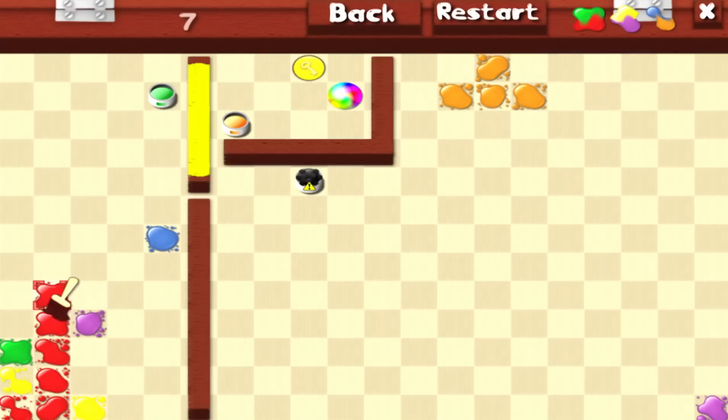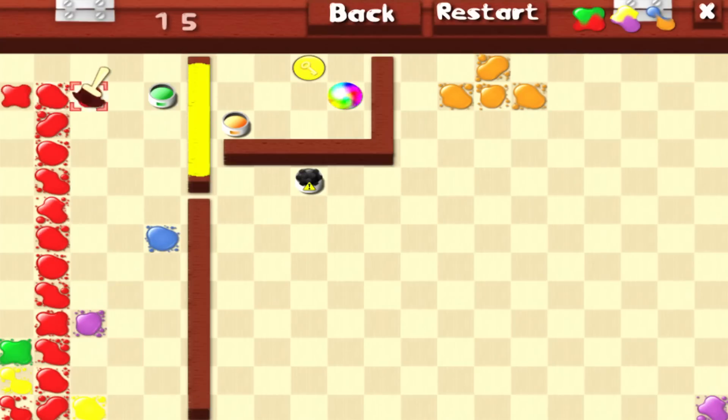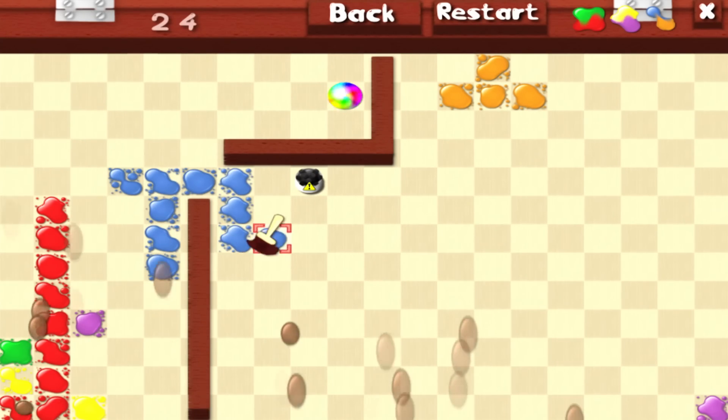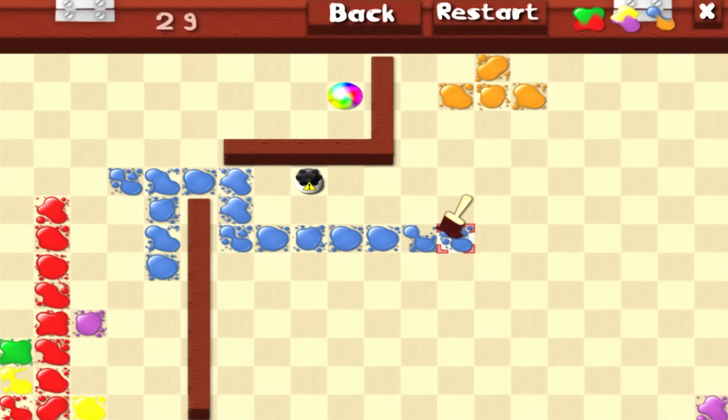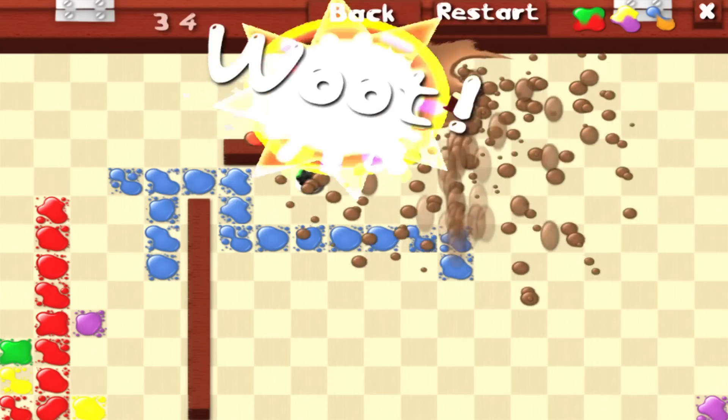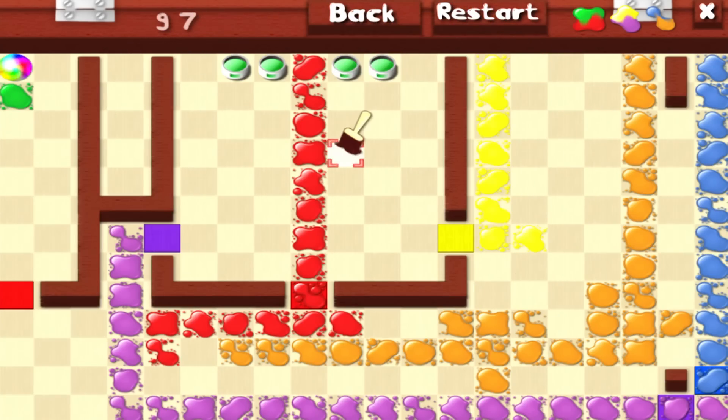Man, this would be an excellent name for a cat. And now that I've mentioned cats, this video is going to get 11,000 million views because it's cats on the internet and that's how it works. There are no cats in Splotches. There's just paint and puzzles and explosions. It's a pretty tough combination to beat, truth be told.